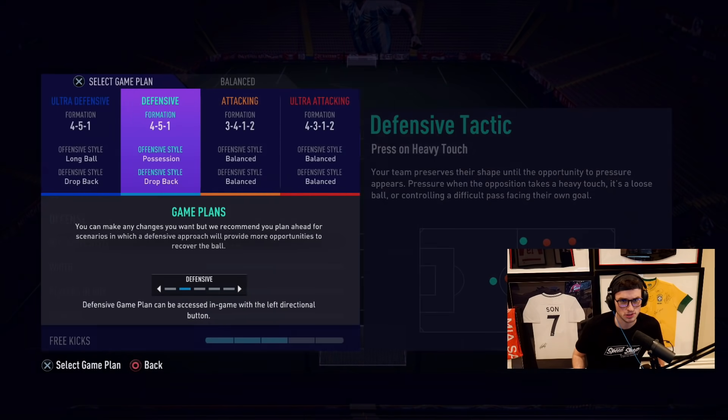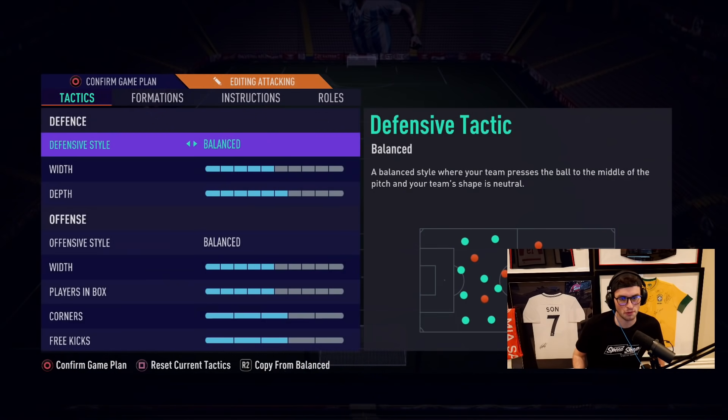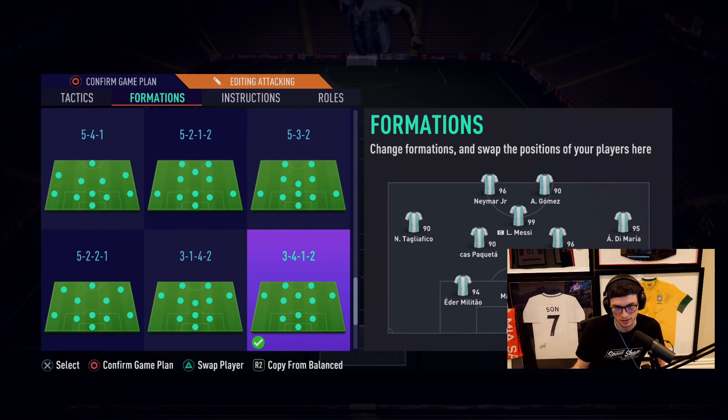Tactics wise, we're going to use not pressure on heavy touch. We have 34126 depth — I made a video on this yesterday if you want to take a look. Marquinhos, Paredes and Militao are going to play the center backs. We've got Acuña and Paqueta in the midfield with Messi at cam, Papu up top with Neymar, Taglifico wide and Di Maria wide.